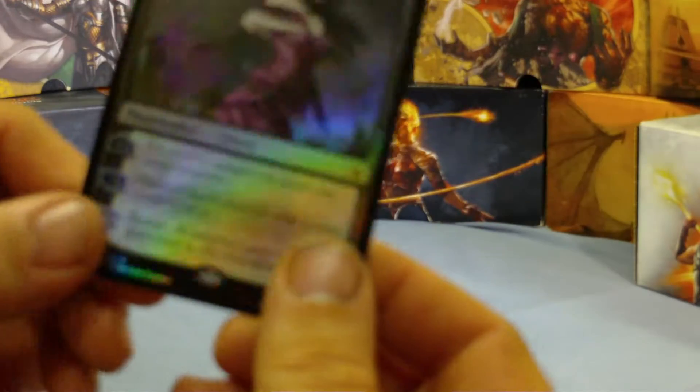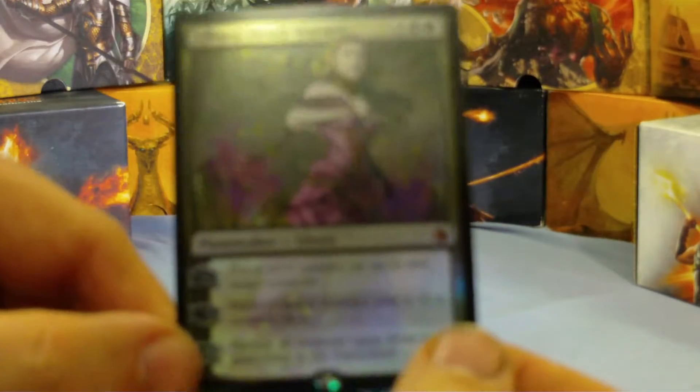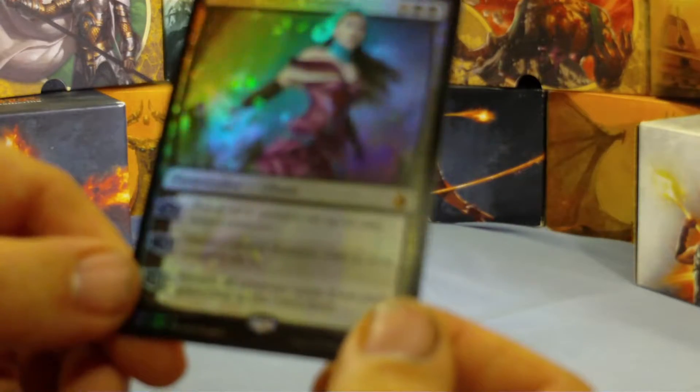Try not to tear the box up too bad, but it seems we're going to have to put some glue on that thing. Okay, so first off we have Lilliana the Death Wielder - not a bad card. We're turning all creature cards from your graveyard to the battlefield.